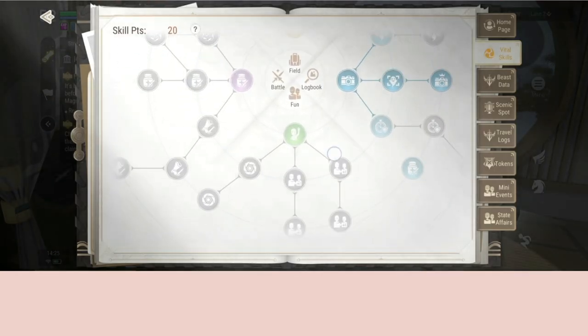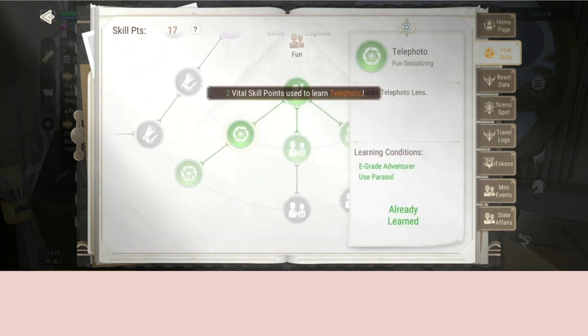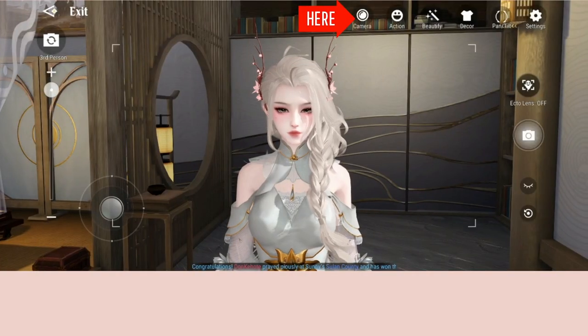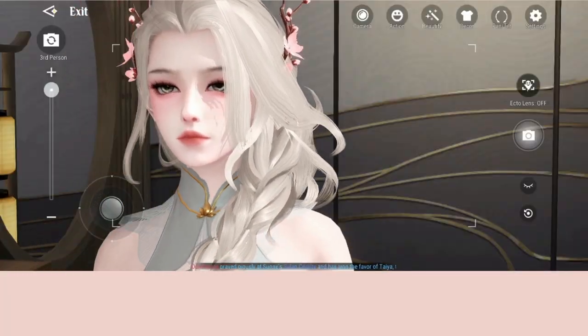Go to vital skill and unlock the pan and tilt mode. For the lenses, it's under fun — you need to learn and use the parasol first, and only then you can unlock both the telephoto and wide angle.